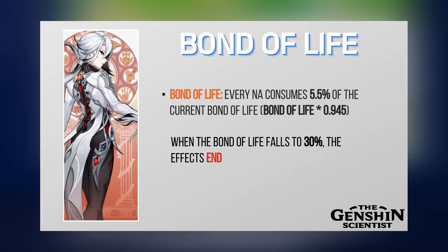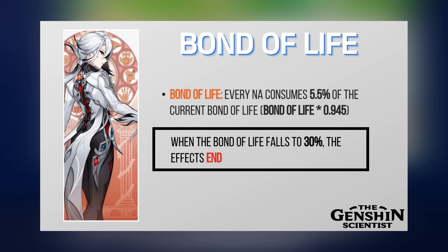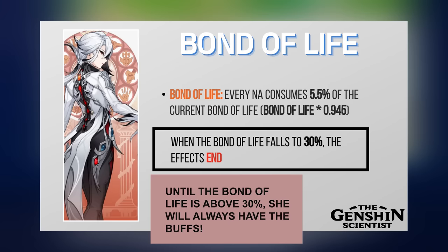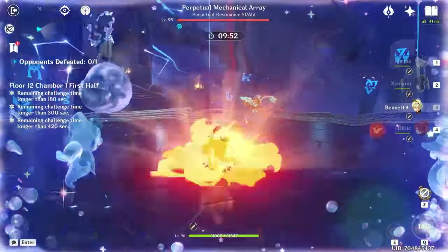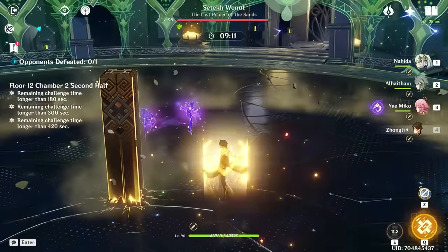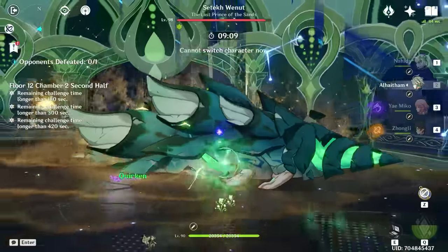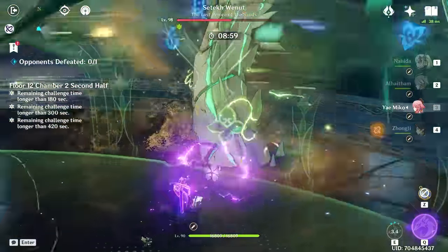Here's where it gets really interesting. After every hit of her Normal Attacks, she loses a specific amount of Bond of Life until it reaches 30%, where her positive effects end completely. This is intriguing because the uptime of these effects is not tied to a time duration, but to the hits she deals. So if the enemy gets away and you have to chase them, or if you're facing someone like Signora who goes underground, you won't waste uptime with Ardeccino since it is completely tied to her hit count.